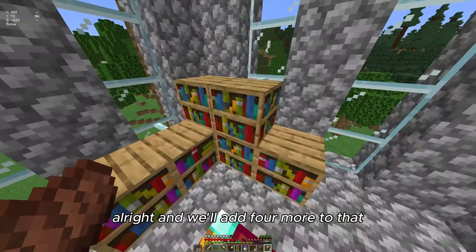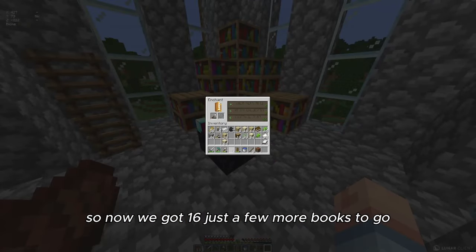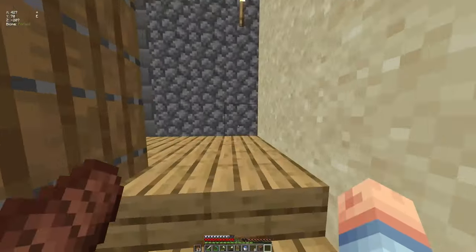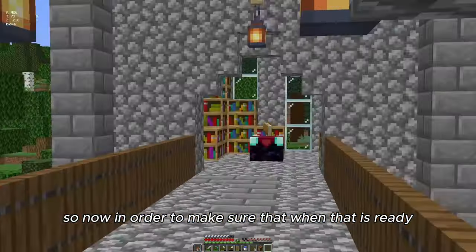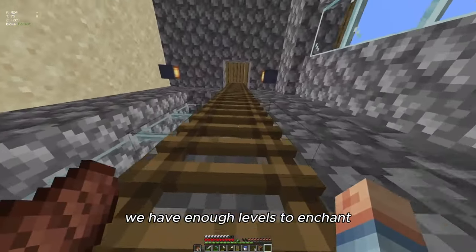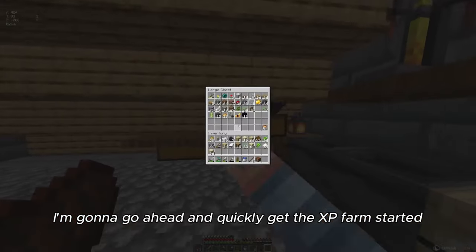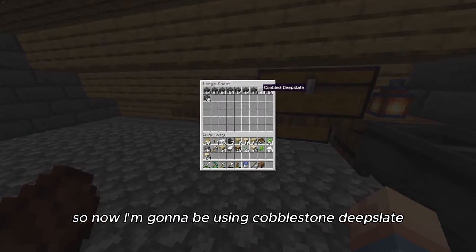We'll add four more to that — now we've got 16 books, just a few more to go. Now in order to make sure that when the enchantment table is ready we have enough levels to enchant, I'm going to go ahead and quickly get the XP farm started.